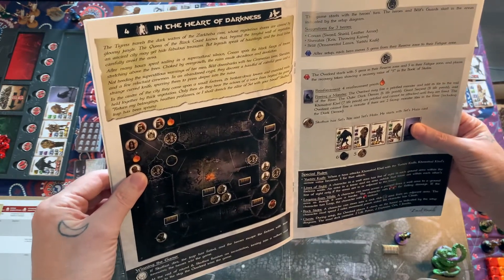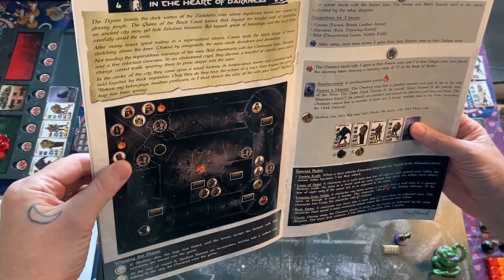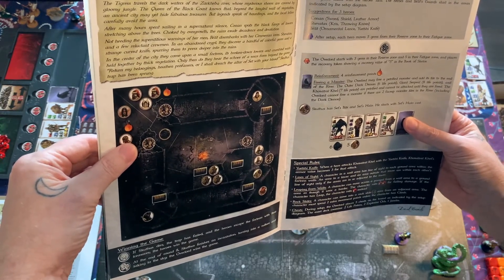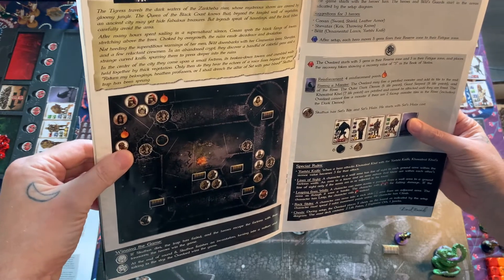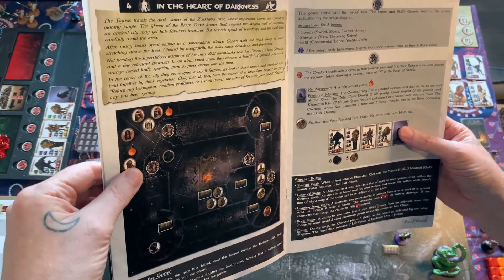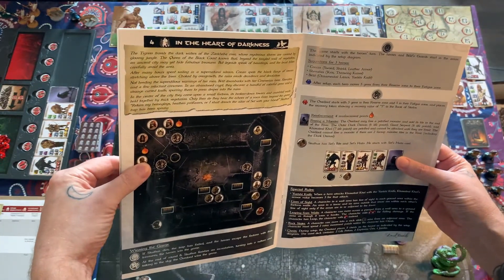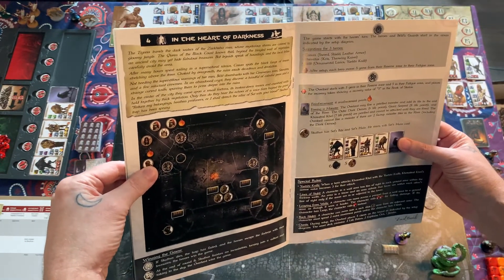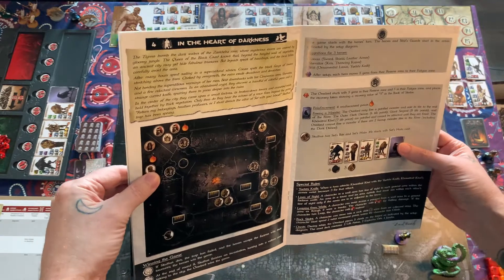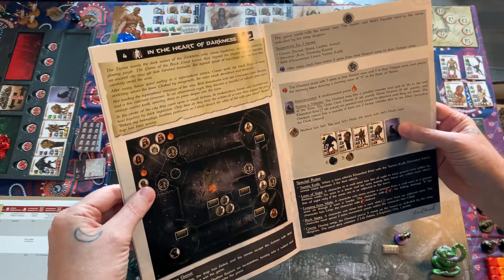Choked by overgrowth, the ruins exude decadence and desolation. Not heeding the superstitious warnings of her men, Belit disembarks with her Sumerian lover Sivitas and a few reluctant crewmen. In an abandoned crypt, they discover a handful of colorful gems and a strange curved knife, spurring them to press deeper into the ruins. They come through a small fortress of broken-down towers and crumbling walls held together by thick vegetation. Only then do they hear: 'Return my belongings, heathen profaners, or I shall drench the altar with your blood.' Sculthus's trap has been sprung.